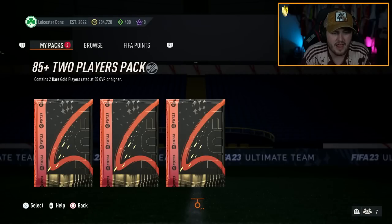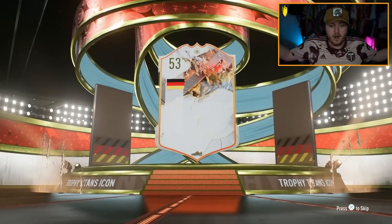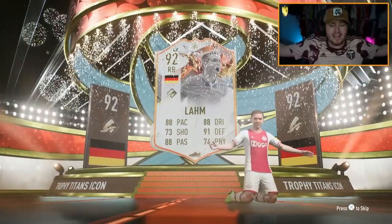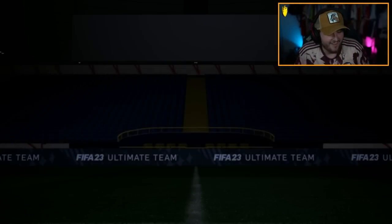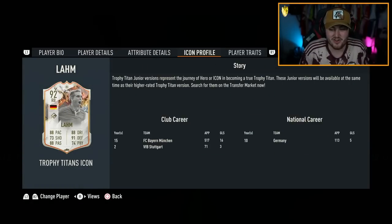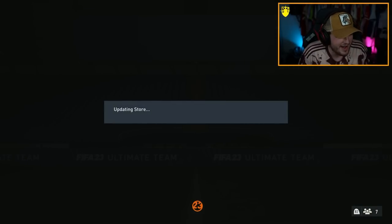Now we have an 85 double and then an 85 times 5 twice. Let's go! 92 LARM again — we've packed him twice now. No way! 92 LARM yet again! That is crazy. Let's go, dude — two 92 LARMs!